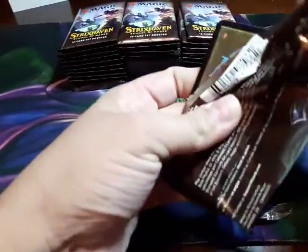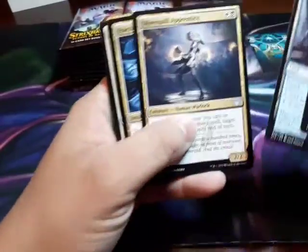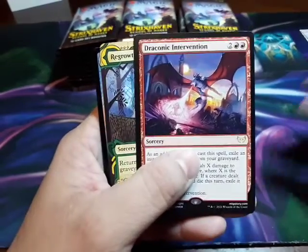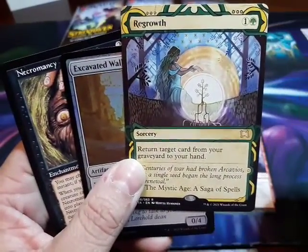Oh, but look look look — the box has this little thingy on it. The other boxes I've seen are different from this. Oh, they have this! So pretty — putting them here. Oh, land. Hmm, what is the difference? I don't know. Yeah, but they were just selling set boosters at my store — not that I'm complaining.